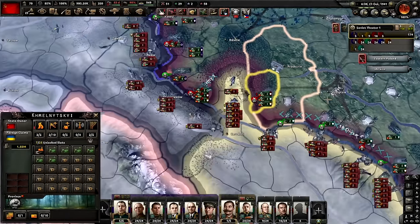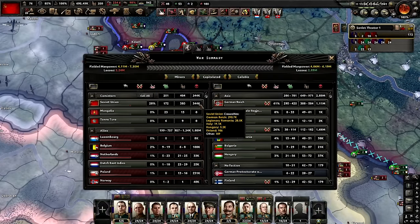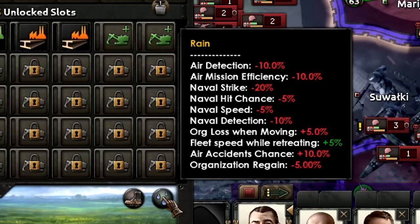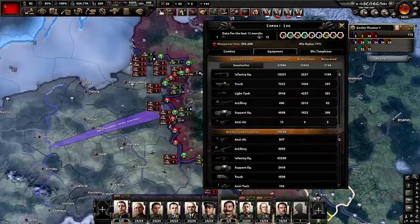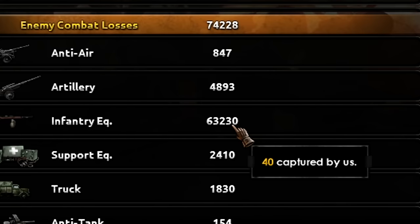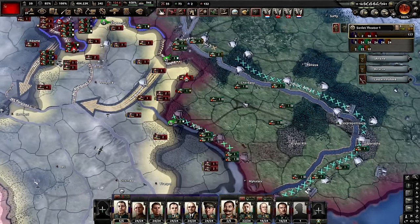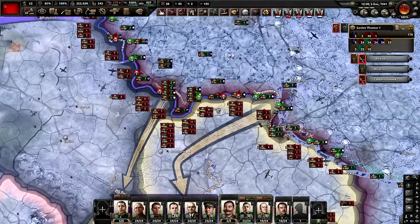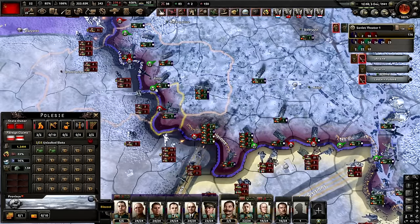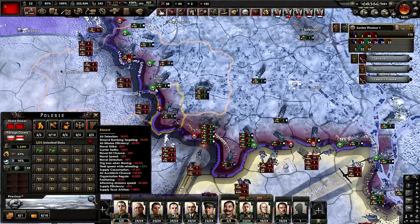We've had our very first breakthroughs — that's not so good. Still doing a general retreat, trying to fall back because they are pushing us pretty badly. Finally the rains are here — extra org loss when moving, mud, 70% attrition, 40% attack. That is going to help bleed the Germans dry. Biggest thing is the equipment losses — look at the amount of infantry equipment destroyed on the enemy's side. Doing a staggered retreat right now, assigning new boys to the reserve line. And it is extremely blizzard-y, which is absolutely amazing — huge org loss when moving. I love it.